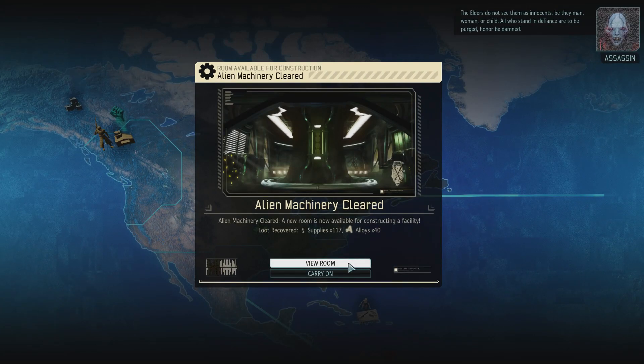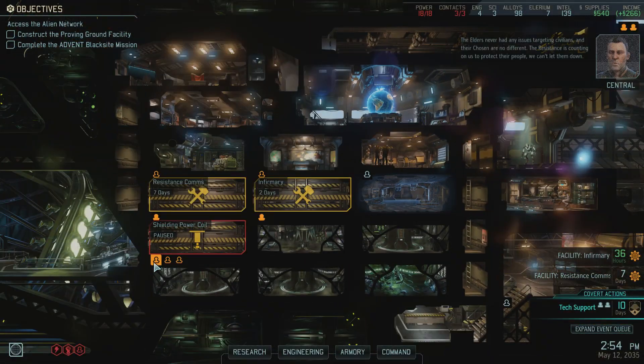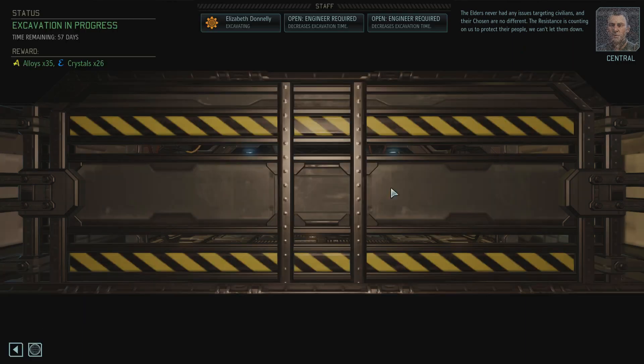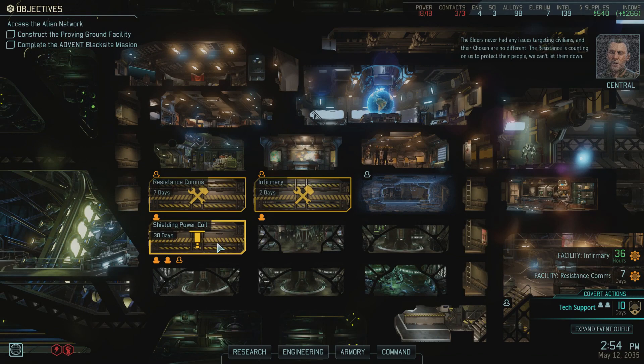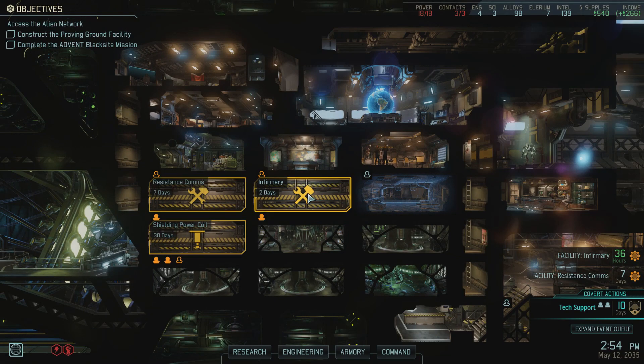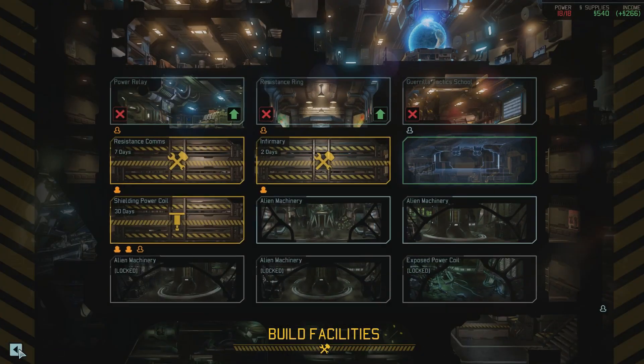Alien machinery cleared — that's awesome. Let's put you two to work here. This is where I want to build my other thing. And when this is done — oh, I'm building the resistance comms already. Well, it doesn't hurt. So when you're done with the Infirmary, maybe I'll put you here and start building a Proving Grounds. And when the comms are done, I'll put you in the power coil and then we'll build another reactor.